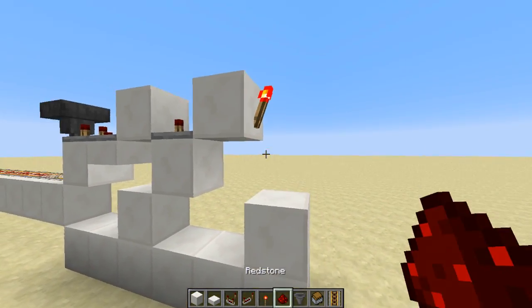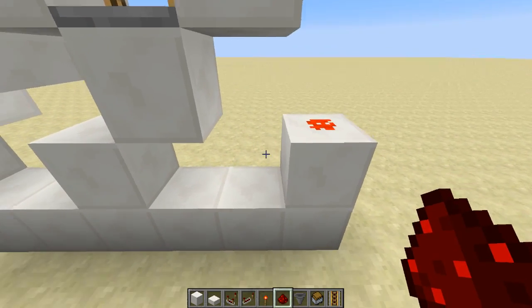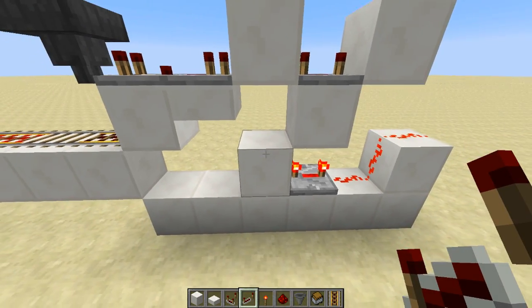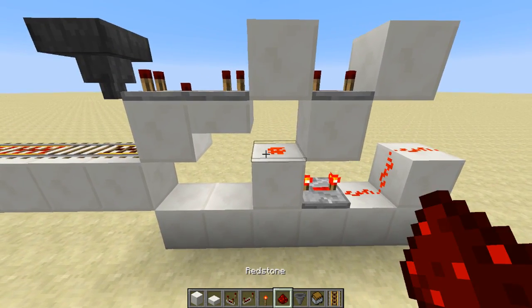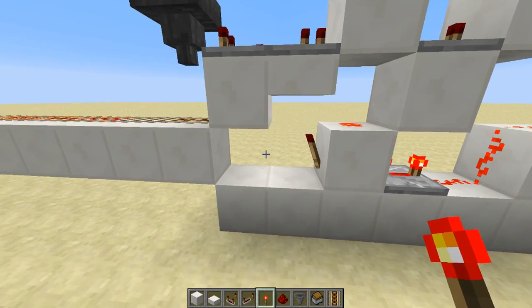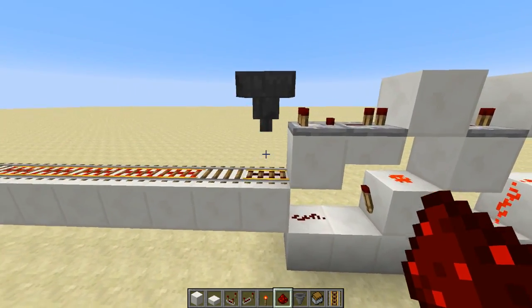Then underneath this redstone torch, we're going to have a piece of redstone dust into a piece of redstone dust, into a redstone repeater on a four tick delay. Then a piece of redstone dust like so, and then a redstone torch here, and then another piece of redstone dust.